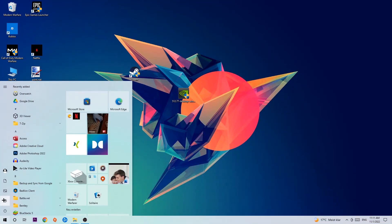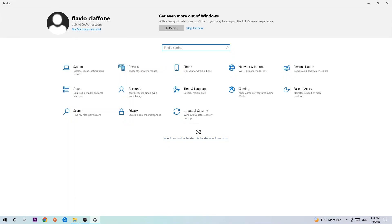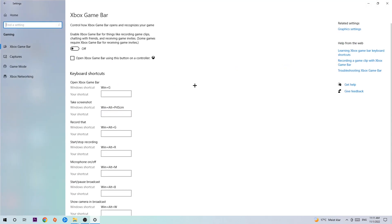Once you're finished with that, close the Task Manager. Then navigate to the bottom left corner, click the Windows symbol, open up your Settings, and hit Gaming. Stick around the Xbox Game Bar and turn this off, because the Xbox Game Bar doesn't really come to any benefit — it only impacts your performance badly. Then hit Captures.